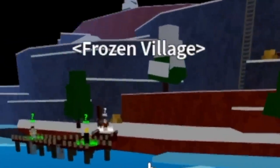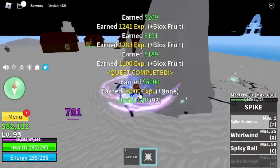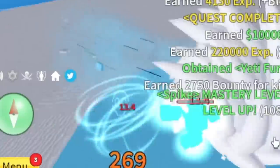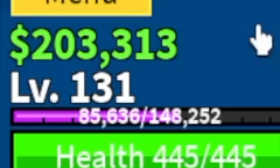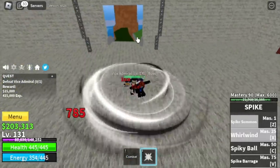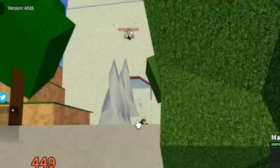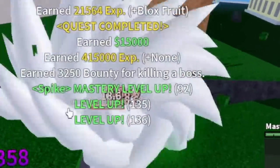Next island is the Frozen Village. We won't be unlocking our final skill here, so let's make it fast. Target is the Snow Bandits — same strategy, use all your skills, dodge, and wait for cooldown. At level 105, you can start defeating the Yeti and begin server hopping. I decided to leave this area at level 131, which is enough to unlock our final skill. Next stop is the Marine Fortress, where we'll use our final skill, the Spike Barrage, on the boss. If you cast your skill inside the building it won't appear, so lure the boss outside — there's the Spike Barrage. We've now unlocked all the skills.